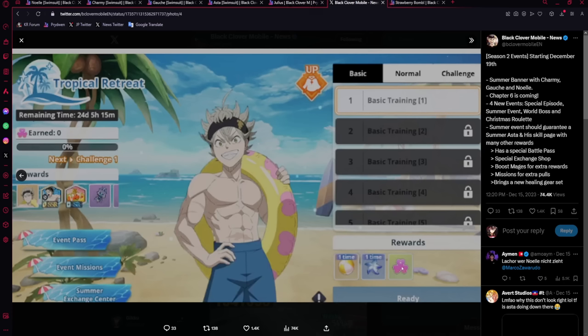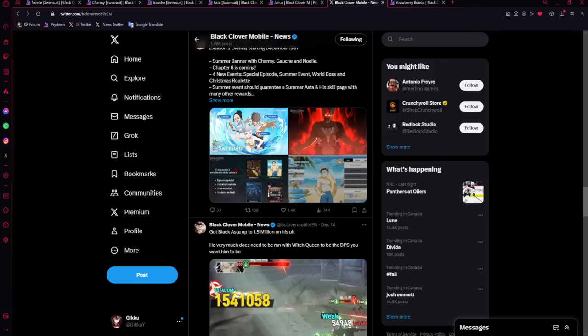You'll also be able to get shared mage pieces, SSR fragments, skip tickets, and more from the event — but it's going to take a lot of resources. Save your stamina boxes and any stamina you can for this event. It'll feel rough, but as long as you can get that one Asta, that's good enough. Of course, use your stamina if you need it right now on anything — getting talents up and anything else.